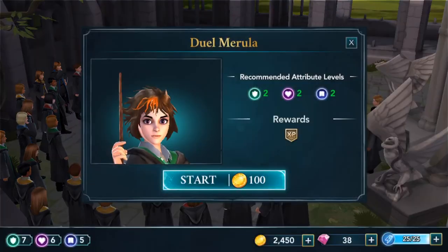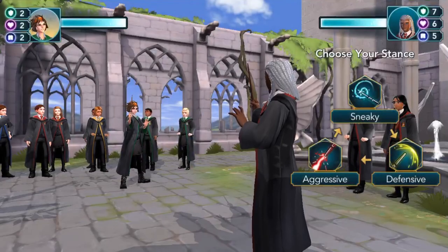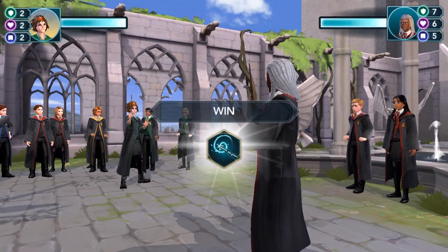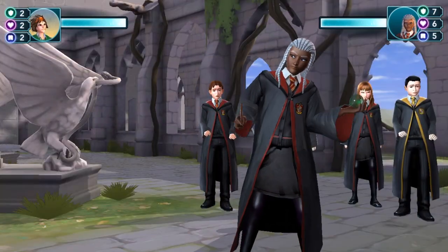As far as the actual battle with Morella goes, it's a simple game of rock paper scissors. Think of aggressive as rock, defensive as paper, and sneaky as scissors. That's the only way to beat her. It's honestly a little bit of a lucky game.